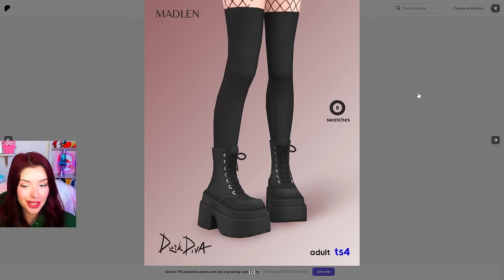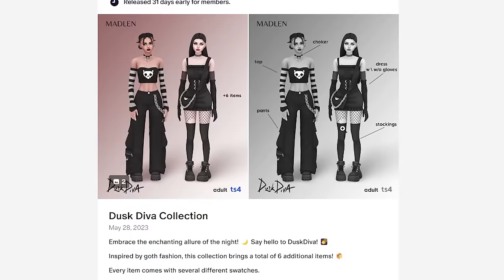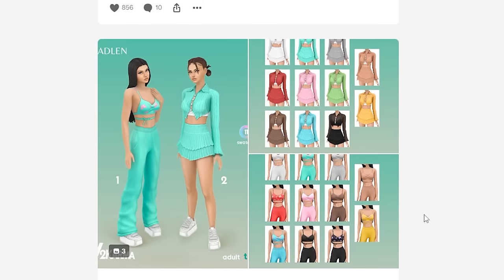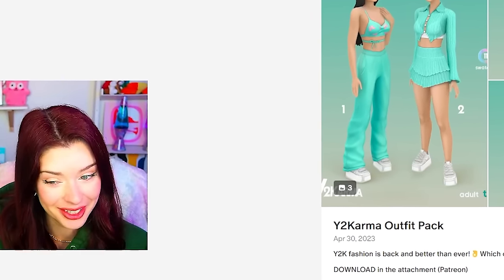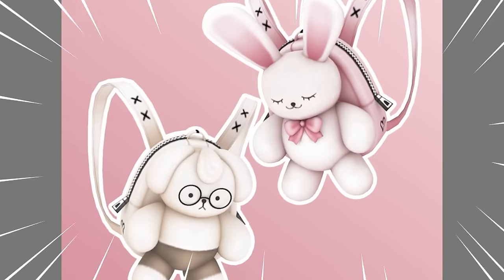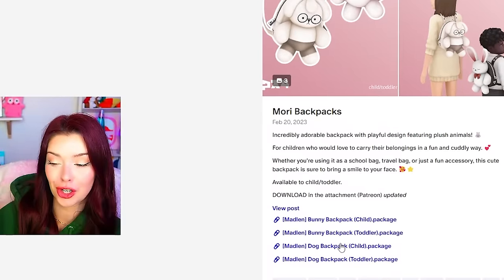Look at those in pink. We have an entire goth inspired collection and I'm going to be downloading some of this stuff. Oh this stuff is cute too. Okay I think I need to move on from this one Patreon, but I feel like they've got something for everyone. Like look at these glittery boots. And this bunny backpack — these come for children and toddlers. We're getting it. There's a dog version too, we're getting all of them.